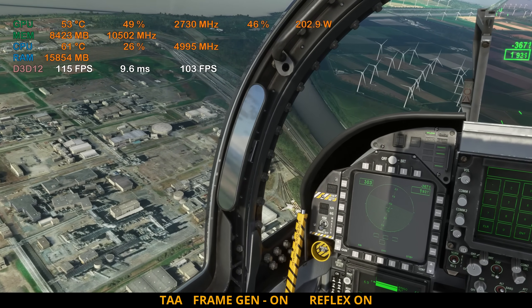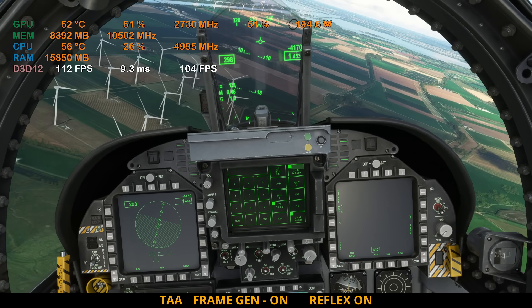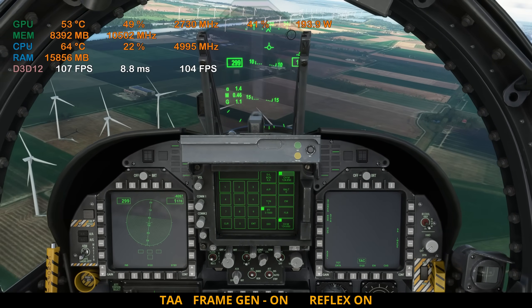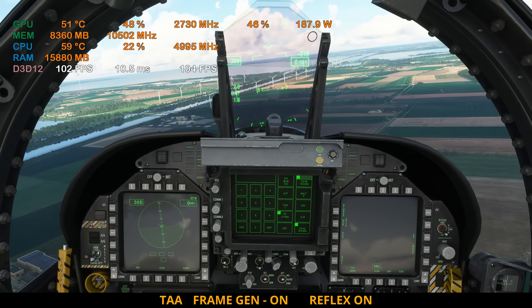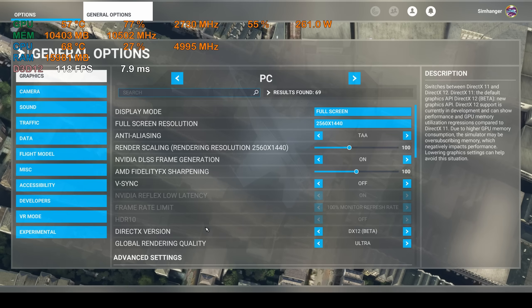We'll now descend over this wind farm to complete our test, paying particular attention to the moving vanes to see whether or not there's any artifacting — and I have to say nothing significant. Averaging 104 FPS and 10 milliseconds. I can't identify any difference in handling between frame generation on or off in TAA mode. Note that frame generation is available within different modes including TAA with Series 4000 NVIDIA graphics cards. The cockpit clarity in TAA mode with frame generation on was not as bad as it may appear in the video — this is a result of recording at 60 frames per second while the actual sim frame rate is much higher.